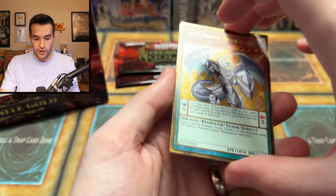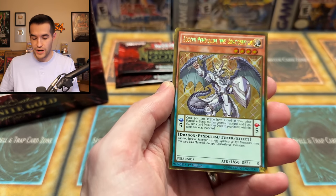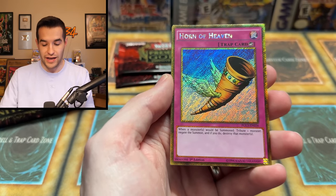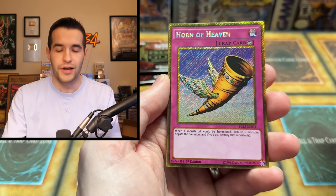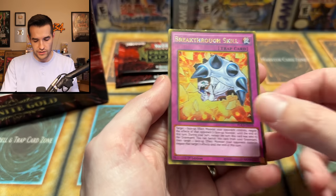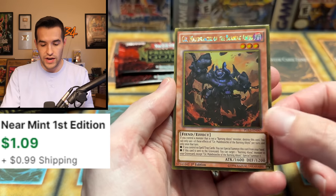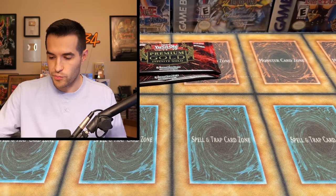It's just a regular gold rare — not like a secret or anything. The names are very hard to read, which I'm not a huge fan of, but I do like the way the gold borders look. Horn of Heaven secret rare — I used to not like the gold secrets but they've really grown on me. Breakthrough Skill — that's a great card. We have Phantom Knights of Shade and a Seer of the Burning Abyss. Burning Abyss cards are usually pretty decent, so we did pretty good with that Breakthrough Skill.